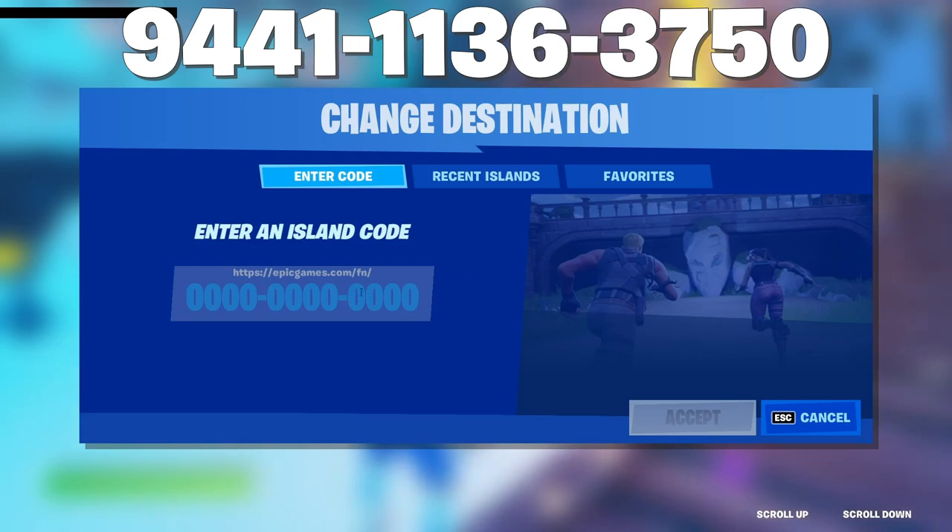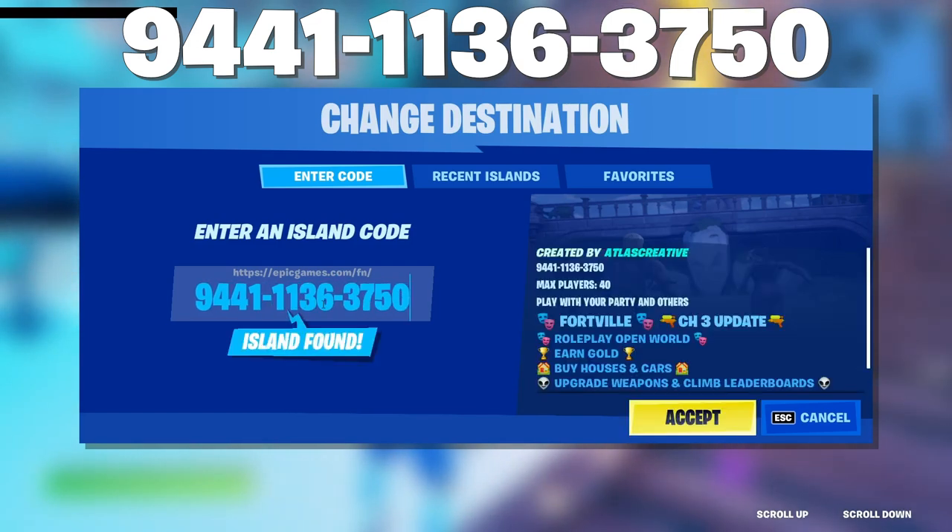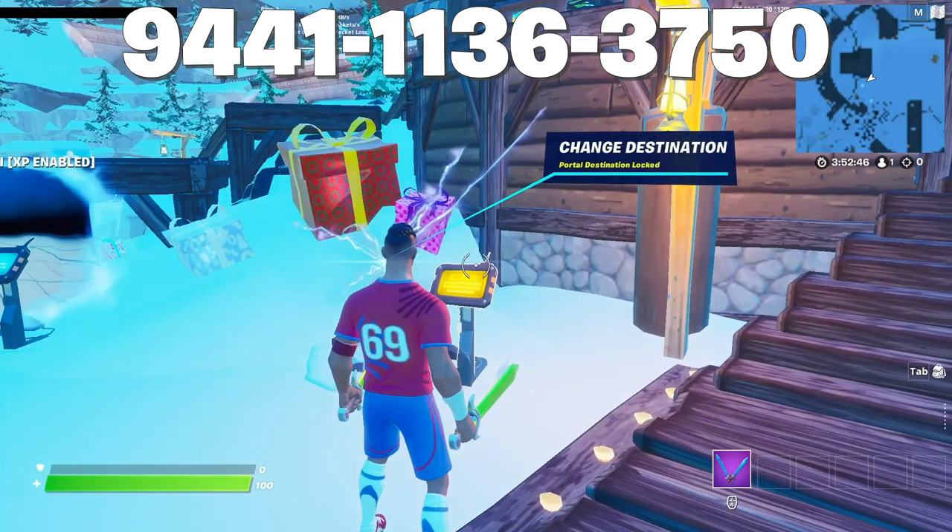In the other portal, type in this code: 9441-1136-3750, and then click on accept.